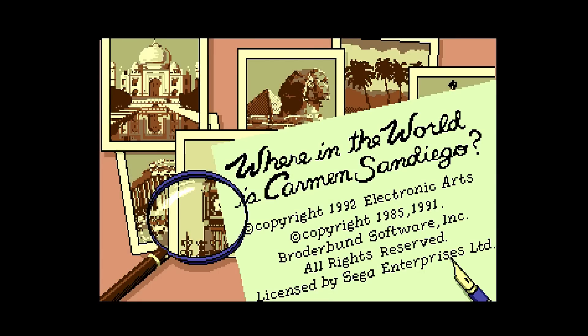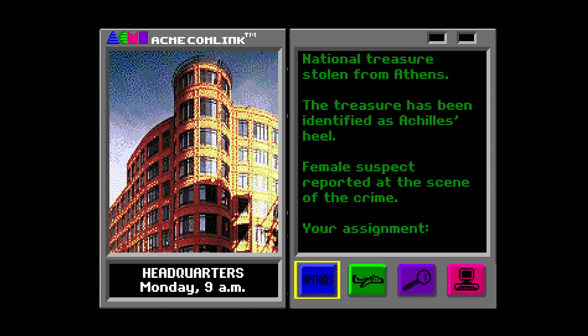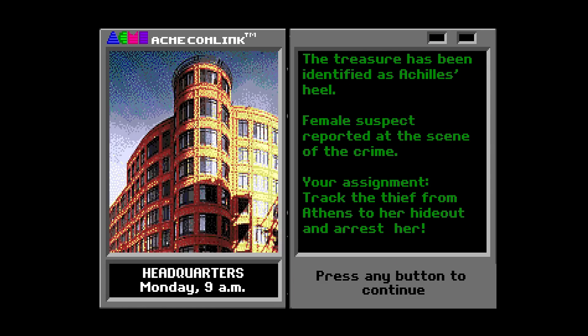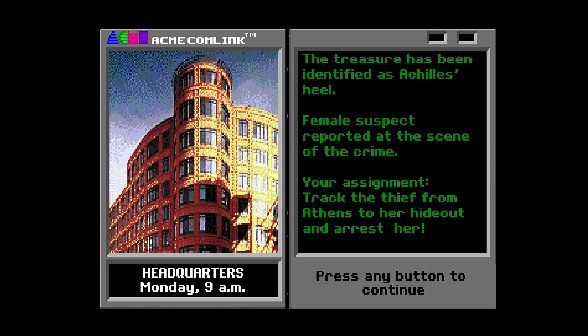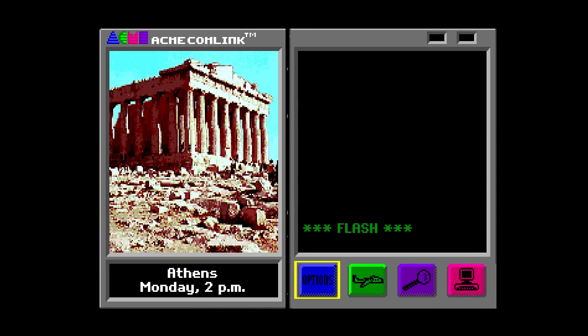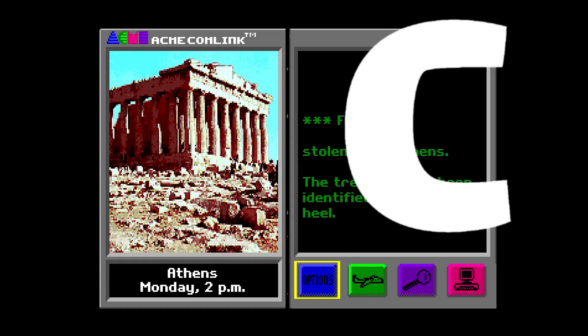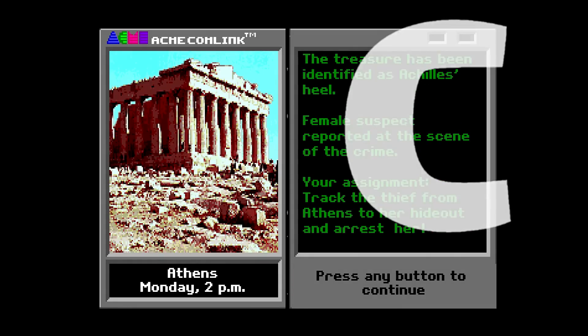My thoughts stay the same with Where in the World is Carmen Sandiego. For some you're going to love this game — you can learn a lot about locations and history as you're trying to take out Carmen Sandiego and her henchmen. There's lots in this game if you like this type of game. For me, I would prefer to play an action game, and so this is a C for me as well.